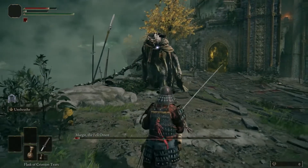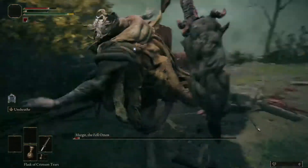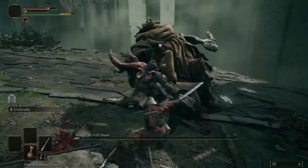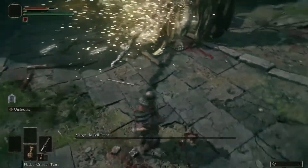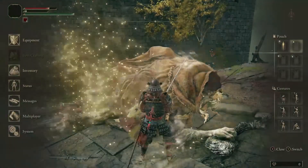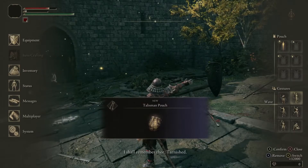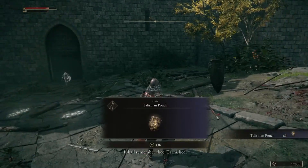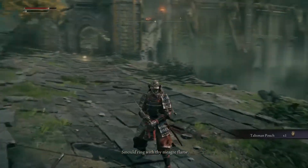Here's another example of spacing Margit out and waiting for him to do an attack that is easy to dodge — one with a lot of end lag — so you have plenty of time to damage him after. This is also how I ended up beating Margit and is an almost surefire way for you to beat him as well. If you found this video helpful, please make sure to like and subscribe for future guides and content.